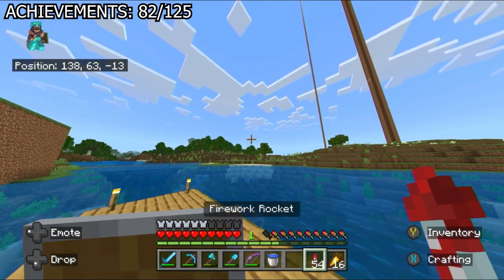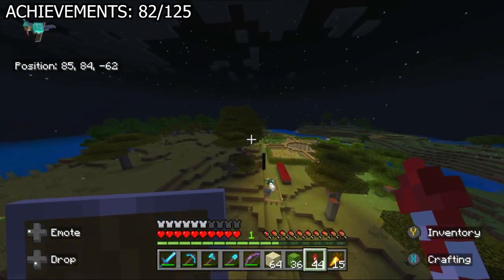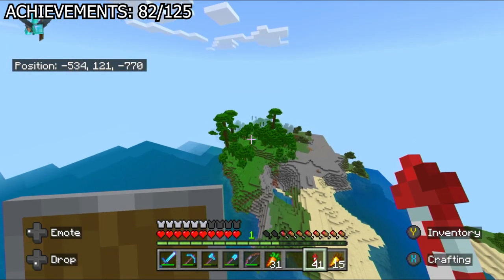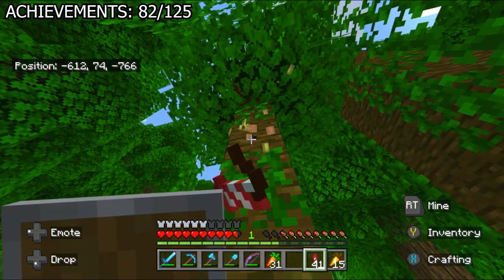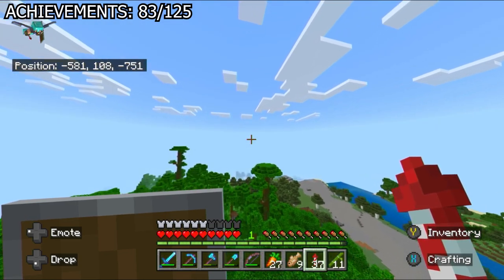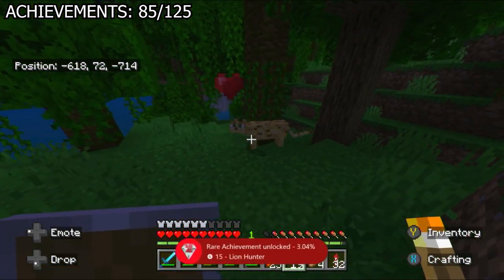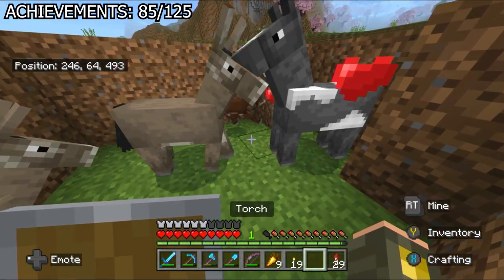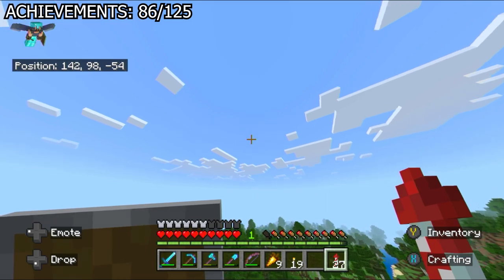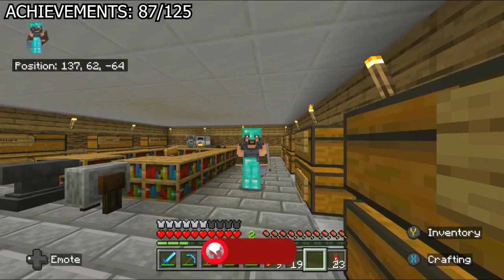I wanted to finish the 'rainbow collection' achievement, so I flew about 2,000 blocks to the nearest desert for cactus, smelted them into cactus green, and used it to make green, lime, and cyan wool. All I needed was brown wool from cocoa beans — luckily there was a jungle nearby. With the rainbow collection complete, I went back to the jungle for 'zoologist' by breeding two pandas, which is way harder than it should be, and 'lion tamer' by taming an ocelot. I then flew to the plains biome for 'artificial selection' by breeding a horse and donkey — I forgot you need to tame them first. Finally, I flew all the way to the desert just to kill a rabbit, cooked it, and got the 'rabbit season' achievement.